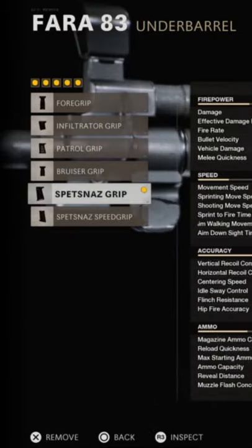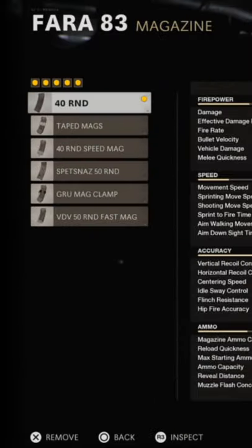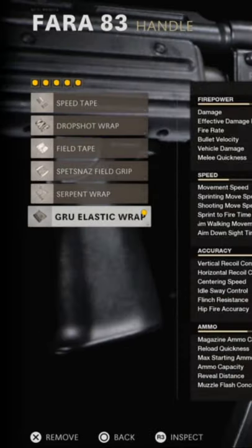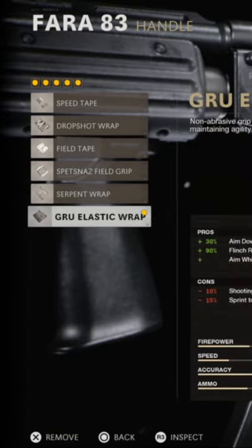Then we go with the Spetsnaz Grip because it helps the most with vertical and horizontal recoil. The 40-round mag lets us shoot a little bit more before running out of bullets. And in the end, like most of the classes I show, we use the GRU Elastic Wrap because it helps a lot with the aim down sight time.